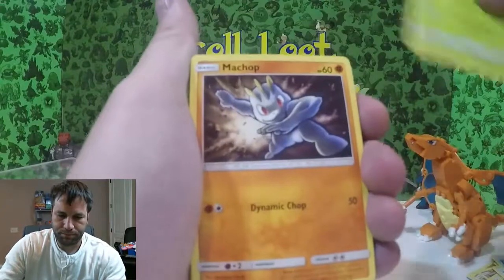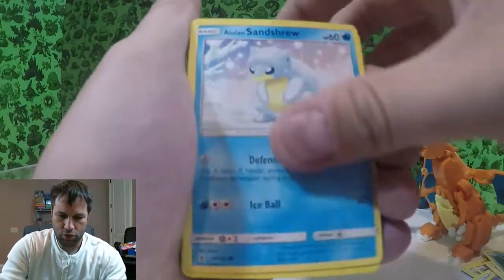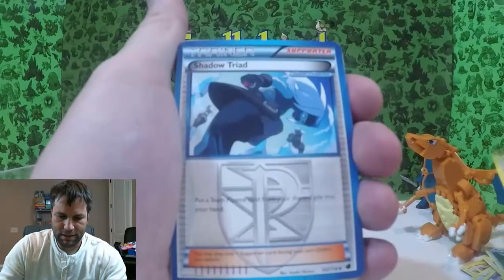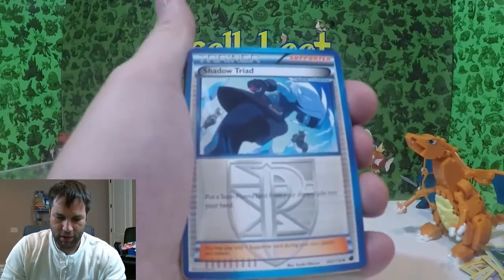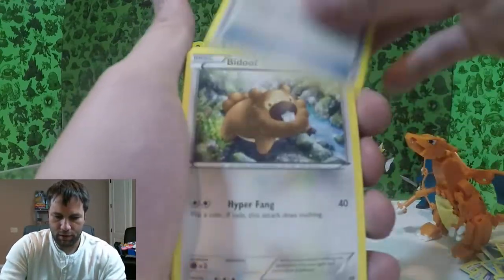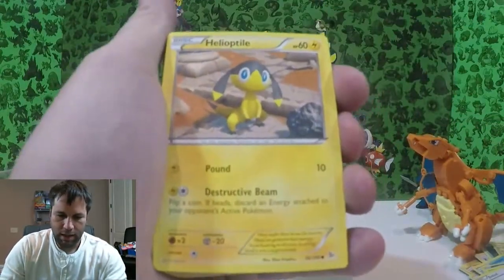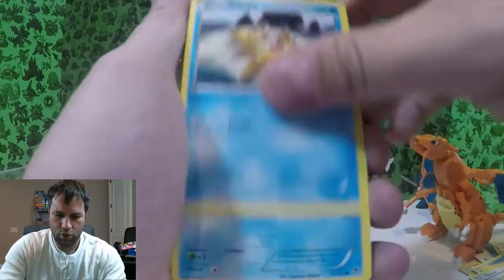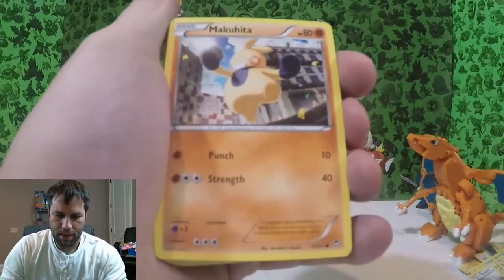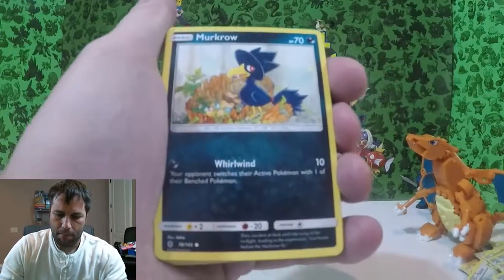Phantump, Machop, Stufful, Alolan Sandshrew, Mankey, Nosepass. A Trainer — Shadow Triad, a Supporter. Devolution Spray, Plus Power, Bidoof, Oshawott, Helioptile, Staryu, Totodile, Krabby, Makuhita, Binacle, Bellsprout, Makro.